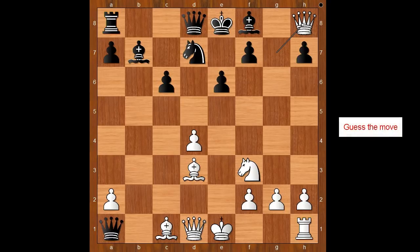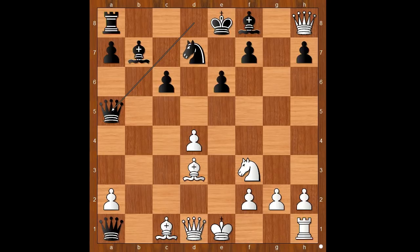What is the best move for black in this position? Tartakova played the best move — queen to a5 check — not giving white time to castle and get organized. White to move: king to e2 was played.